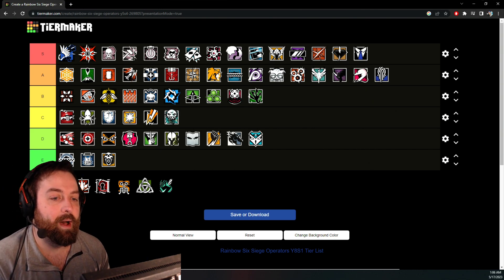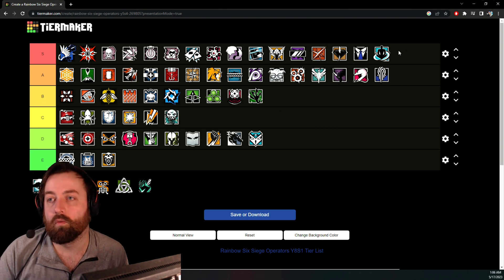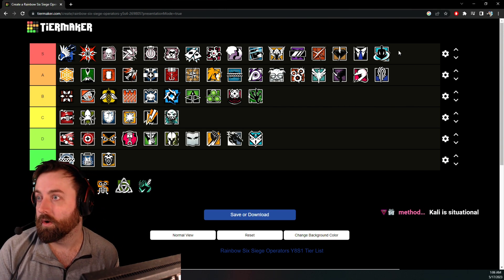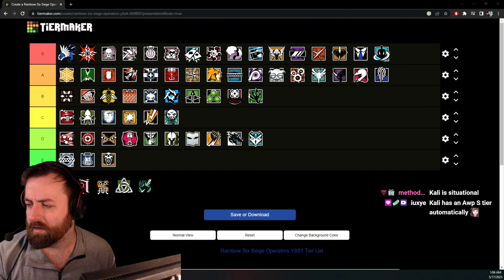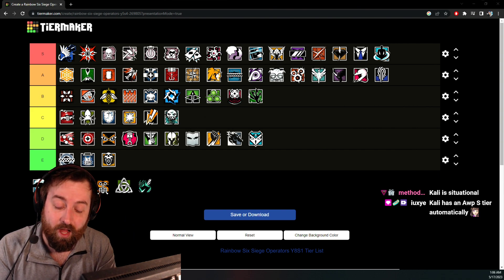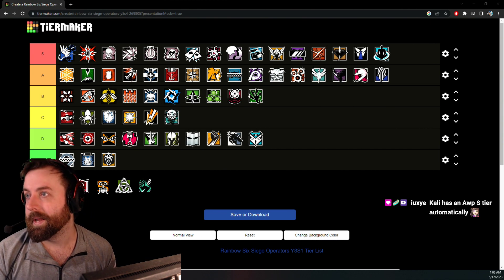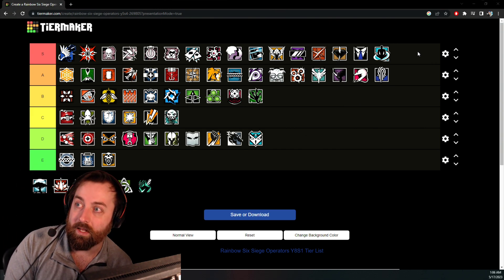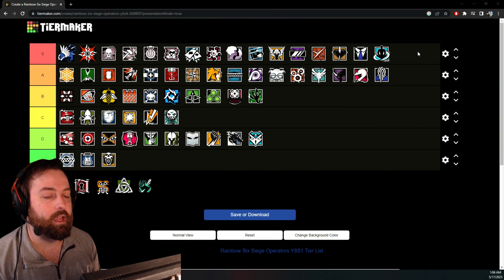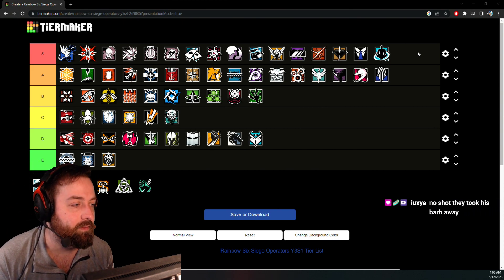I place Jager at A tier but Weljuni at S tier. Weljuni fits in the current meta a lot better than Jager. Jager lost his Barbed Wire and now has an Observation Blocker and a Bulletproof Camera. The current meta is about moving around and maneuvering, and Weljuni can throw his ability on the fly wherever he needs to — 1.5x scope and Impacts, very active. Jager can't move his utility around the same way. Weljuni fits the current meta better.